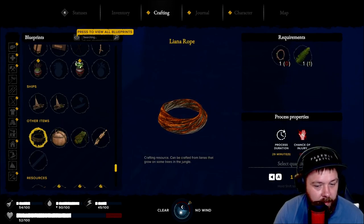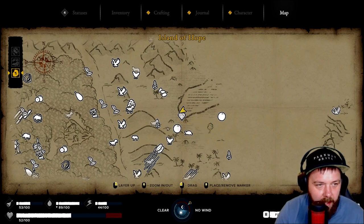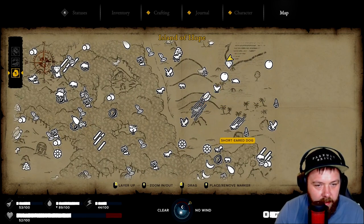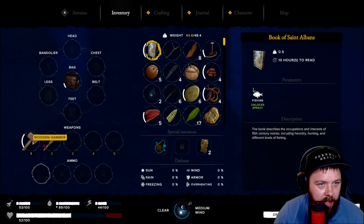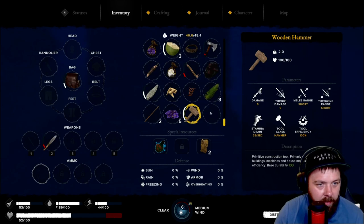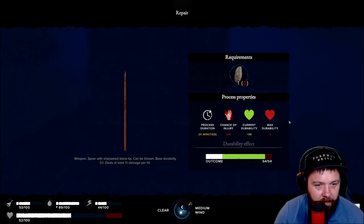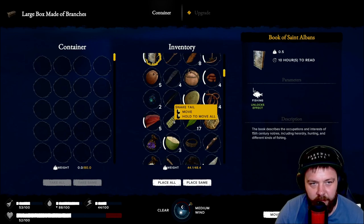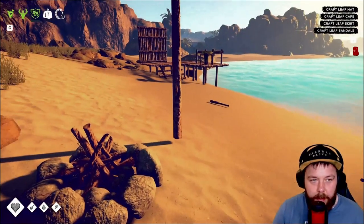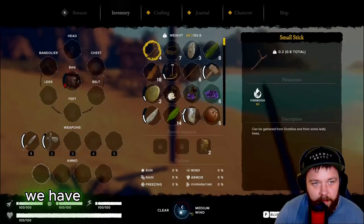We need some more sticks and we haven't got enough for the liana rope, so we'll need to go ahead and do some resource hunting. There's a special object here with the spyglass - we'll grab that. We can see liana over there, so we need to grab some of that. Let's dump a whole load of stuff into here, put the wooden hammer away, put our iron axe back. I think we should go gather some resources so we can get to crafting and building.